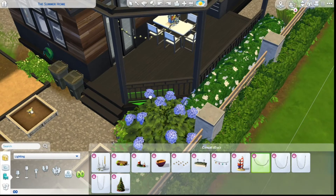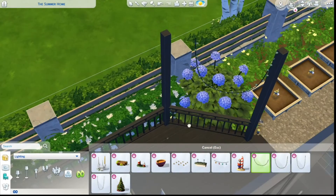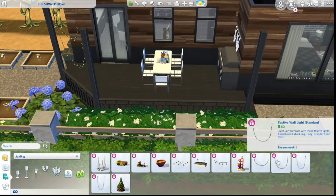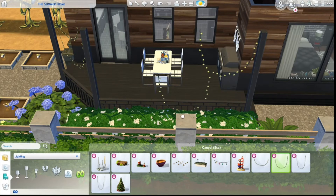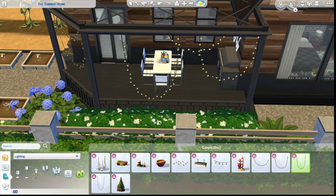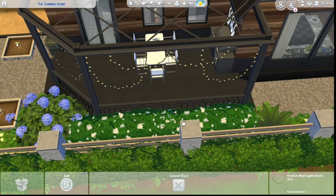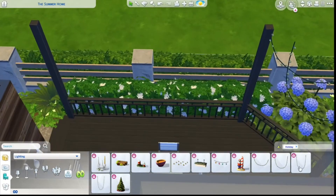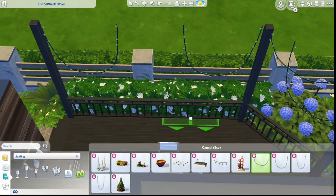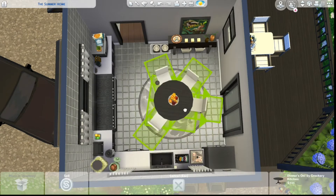Some candles because candles are awesome. We also have fairy lights from the Holiday pack — I found out you can only see them from one side, so I had to double-layer them so you could see from both sides. I raised them up using the Nine key with the bb.moveobjects cheat — I think that's all you need to place them like that. Then after doing this porch we move on to the front porch by the living room.